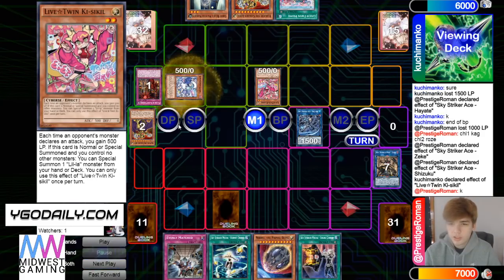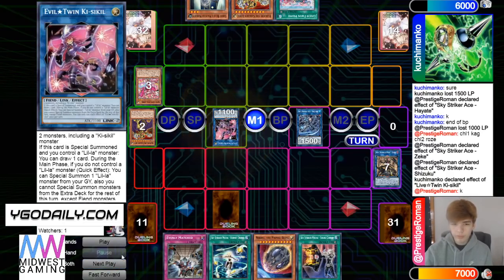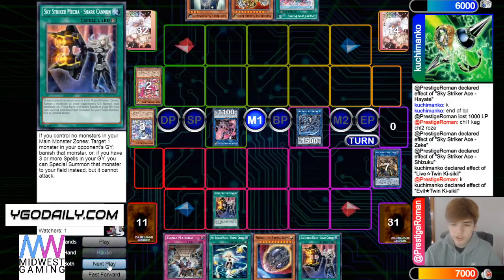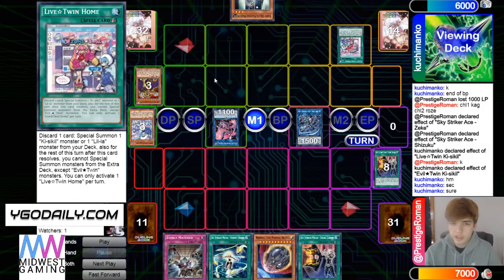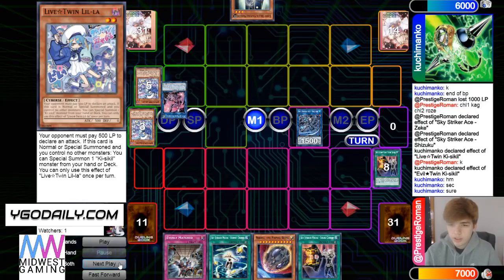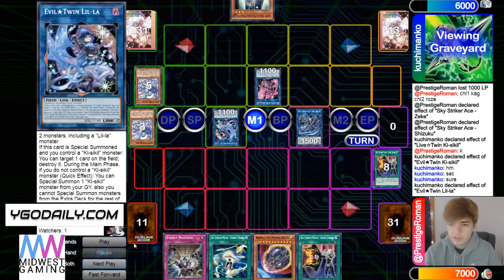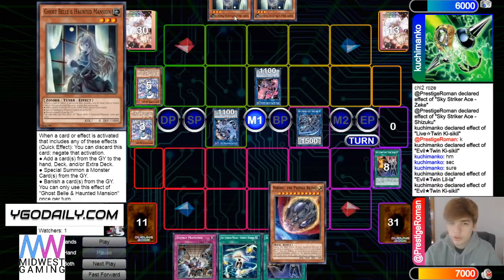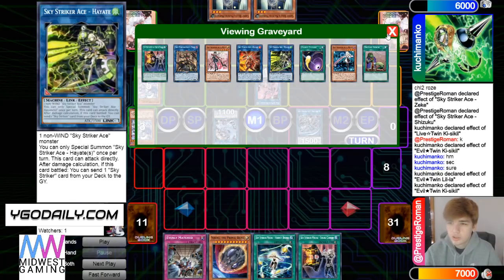Normal summon, effect summon out from deck, then summon effect, change Shark Cannon. He's going to let it go through, then activates Live Twin Homura, discard Lord, summon out — turn those two into Lilla, Lilla effect summon out, gets a free draw. Draws Bell on summon — gets hit with Nibiru. Rose is going to get the trigger here.